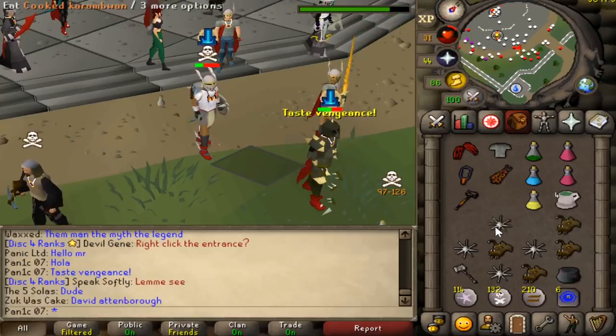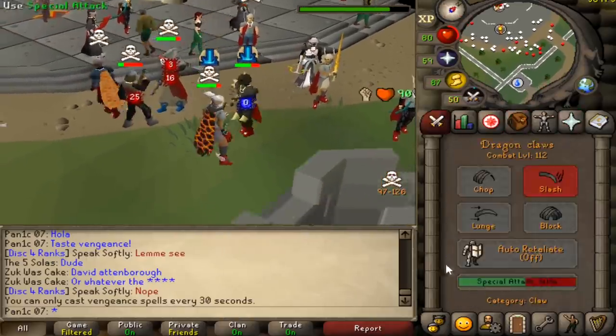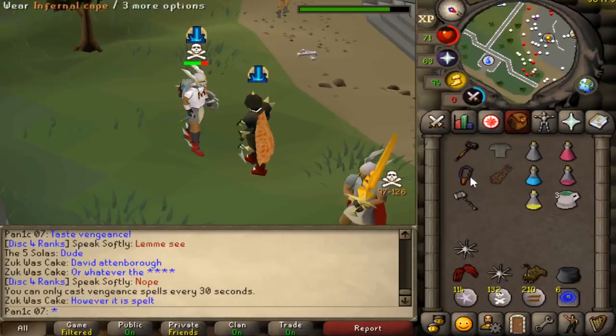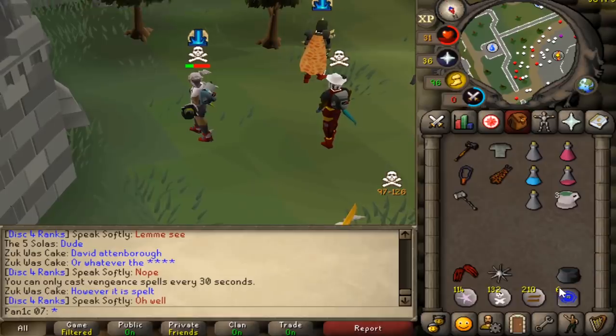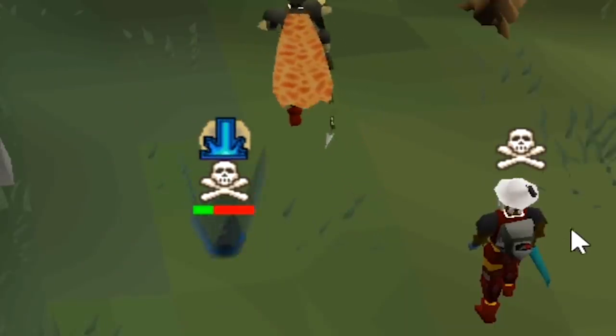We'll survive this — nice. That's unfortunate, that's really unfortunate. And again — you're so lucky! Now I don't even have food — I'm completely out. Whatever, I guess you win this round. Mission failed, we'll get them next time.